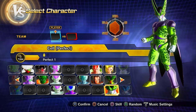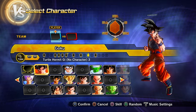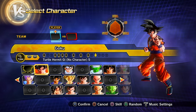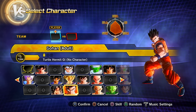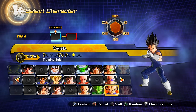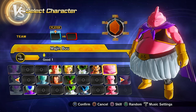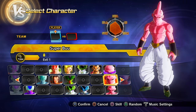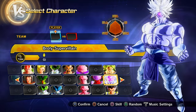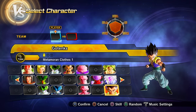Clearing the Majin Buu saga unlocks: preset 13 of Goku (first Super Saiyan 3 preset), preset 15 of Goku, preset 1 of Adult Gohan (Mystic/Ultimate Gohan), preset 5 of Piccolo, preset 9 of Vegeta, preset 1 of Majin Vegeta (Prince of Destruction Vegeta), preset 1 of Majin Buu, preset 1 of Super Buu, preset 1 of Kid Buu, preset 1 of Janemba, Legendary Super Saiyan Broly, the Super Villain mode of Broly, and preset 1 of Gogeta.